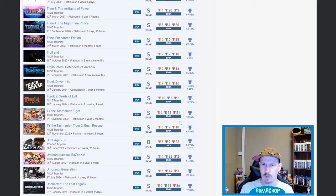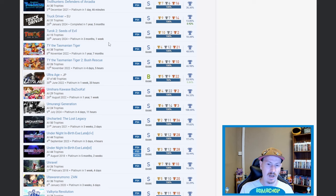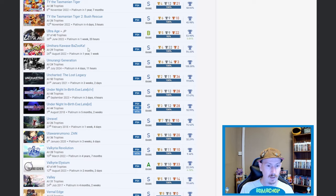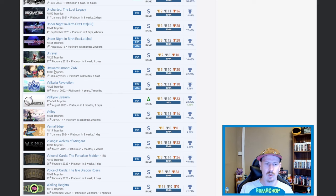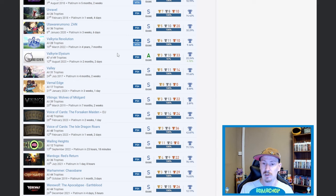Troll and I — no idea what the game is but 4.67%, very very nice. Ty the Tasmanian Tiger and Ty 2 — I didn't even realize there was a sequel so that shocked me, but fair play. Uncharted: The Lost Legacy — very nice. Under Knight In-Birth Exe:Late — very very nice, 10.99%. Unravel — 14.42%. Or Two — I'm not even going to try and pronounce it but fair play, not very many have got that.